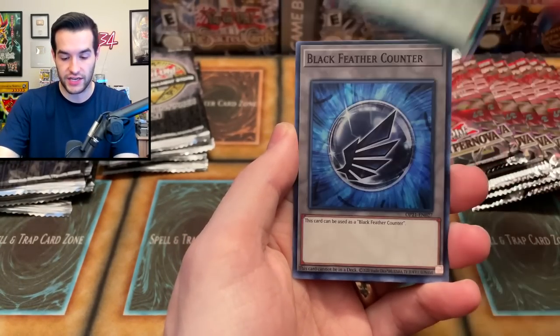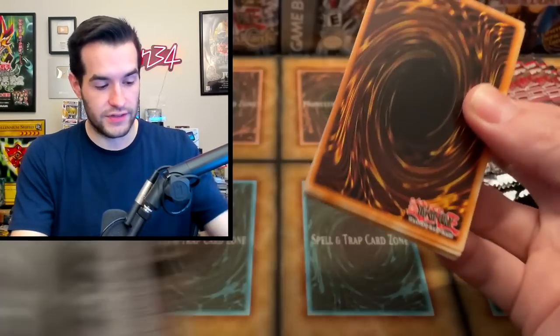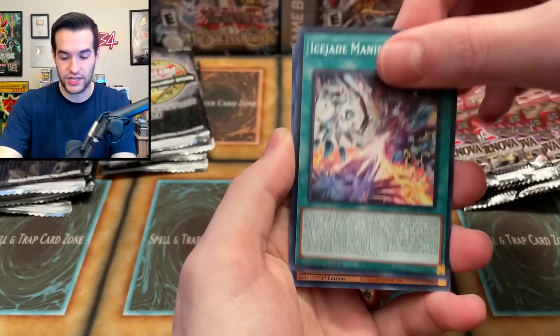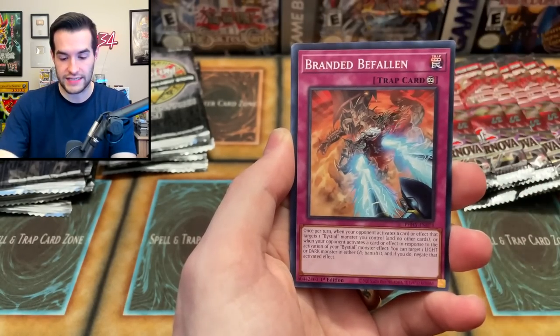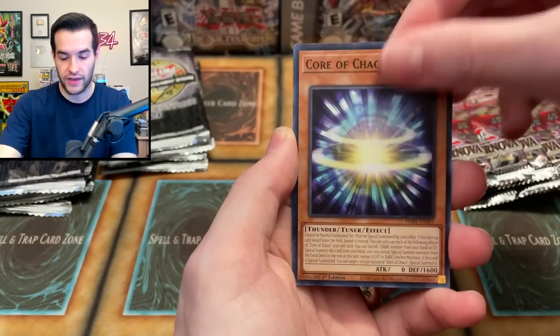You just got to believe that you can pull something big, that this can happen, that it will be amazing, it will be epic. Network Trap Hole, Photon Sanctuary, Black Feather Counter — okay, that's not it. That's the card we started off pulling like a million of the other day. Gishki Necromirror, Casa Molar, Ice Jade Manifestation, the Basil Trice, the Branded Befallen, Meteor Rush, Monocroid, Diabolantis, Core of Chaos.